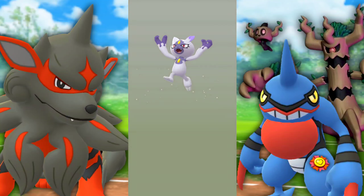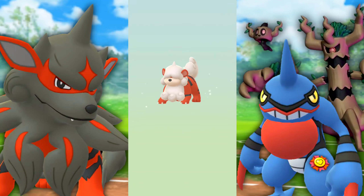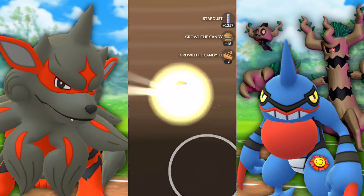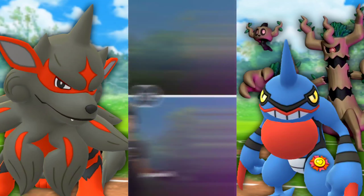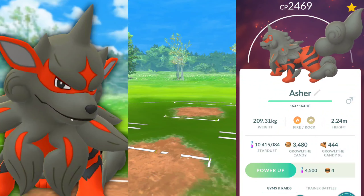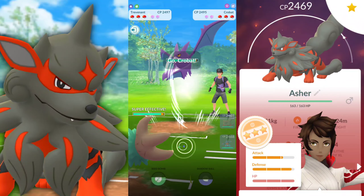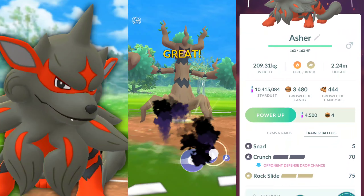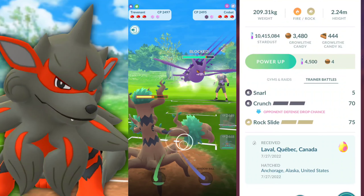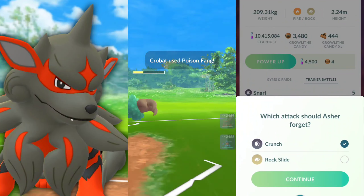Welcome back trainers. In this video we're going to be taking a look at Hisuian Arcanine. We're hatching these 7 kilometer eggs and I got every single thing I needed out of the first batch. The only thing I'd really want now is a Hisuian Sneasel for a Sneasler. We are in the Master League and the Hisuian Cup, pairing Arcanine up with Trevenant and Toxicroak. Hit that like button if you love to see these newer Pokemon.